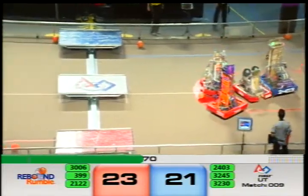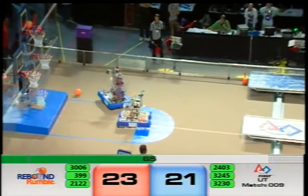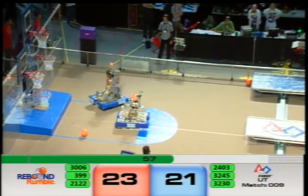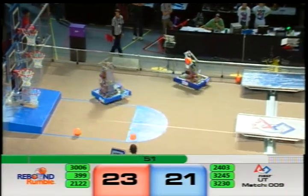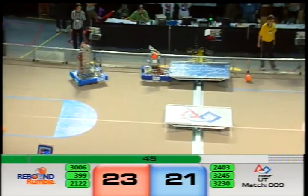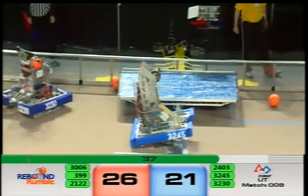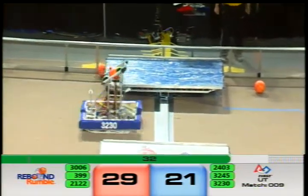2122 using that key for defense — they've got one more shot. 3230 has got another ball stuck in their launcher. Looks like they're going for the bridge. Red still leads by two points and 2403 is not letting up on defense. Red sinks a three. Red sinks a second three. Red is at 29 points, Blue at 21.